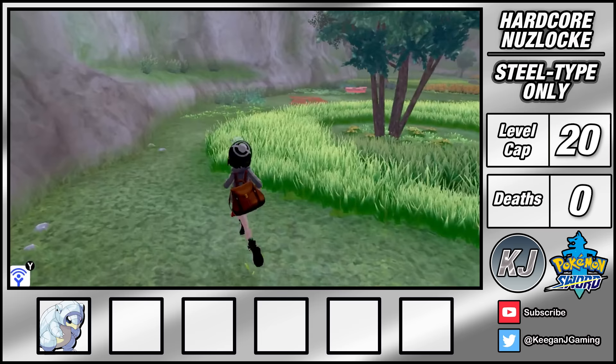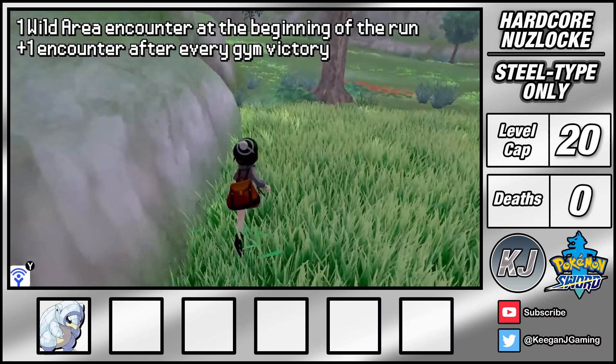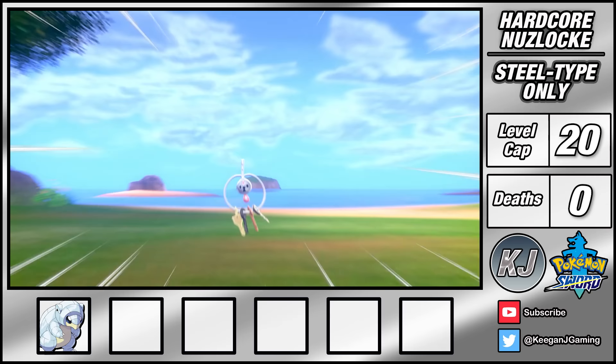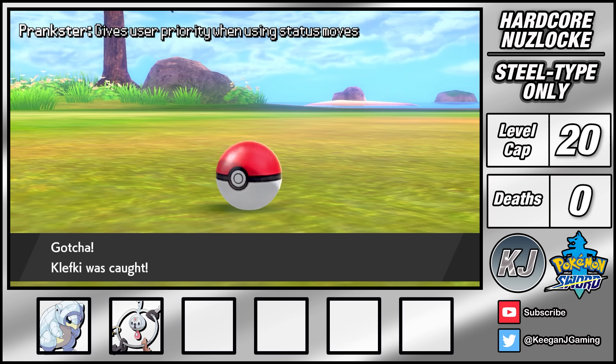Under my challenge ruleset I can get one wild area or Isle of Armour encounter now, as well as one extra encounter for each gym badge that I obtain. I'm also playing by the rule of no raid den encounters to prevent me from getting a super strong Lucario straight away. With this in mind my first encounter is a set of house keys. I give Klefki the nickname Tool and it's an awesome Pokemon. It gets access to some great support moves which combos really nicely with its prankster ability.